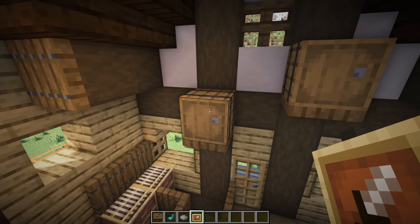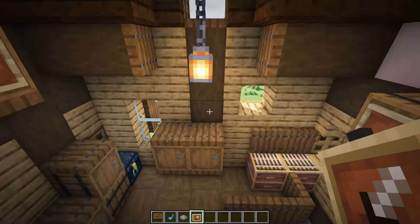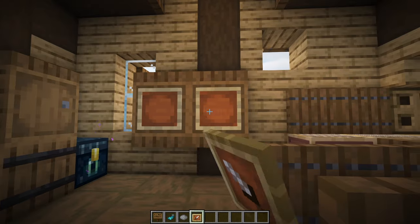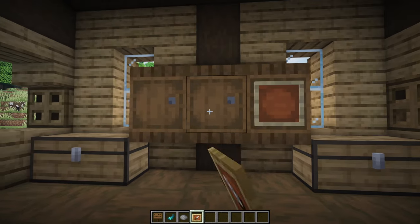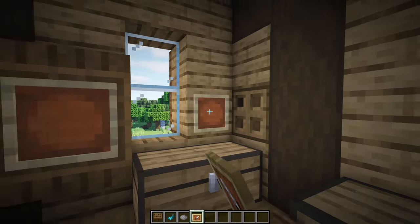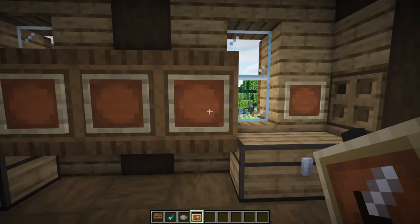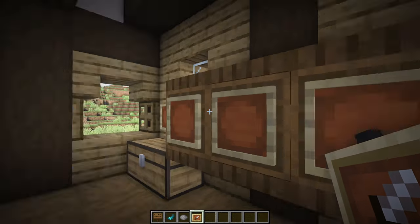Start labelling with the barrels up here on the walls - stick an item frame in front of the face of the barrels: two over here, three on these barrels, and for the double chests just stick them on the wall. Whatever you're selling inside of these chests or barrels is what you store in the item frame.